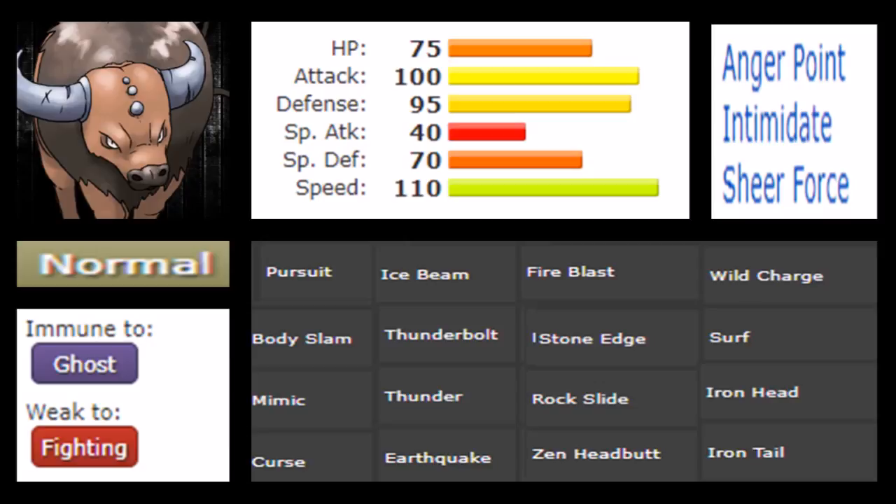When it comes to Tauros's abilities: Anger Point is a useless ability to some extent in singles, though semi-usable in VGC where getting hit by a critical hit gives you plus-six Attack directly — niche at best. However, Intimidate stands out more because, due to Tauros's mixed bulk of 75 HP and 95 Defense, this Pokémon can defensively check threats with Intimidate, lowering opponents' stats while not being weak to many things — primarily just Fighting.